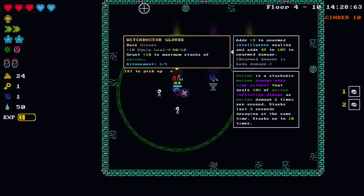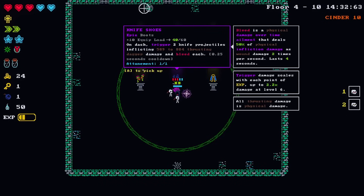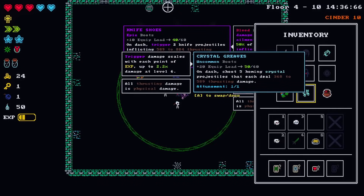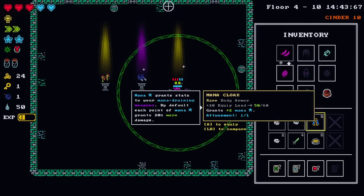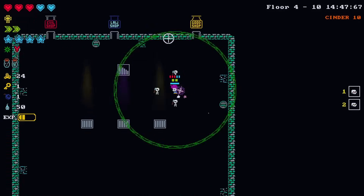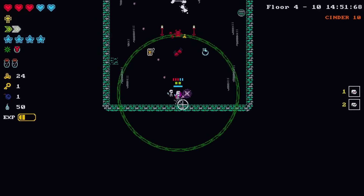Grant plus ten maximum stacks of poison - they really want me to put out that poison today. These are actually not that good especially since I bought two things that are crystal related. Oh, plus two mana - now that I like! We'll walk through the evil shop but I really should not spend any souls.